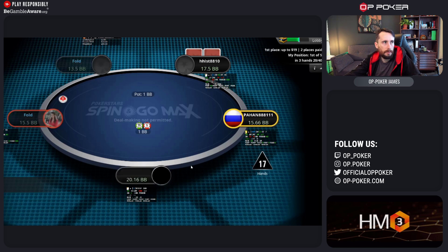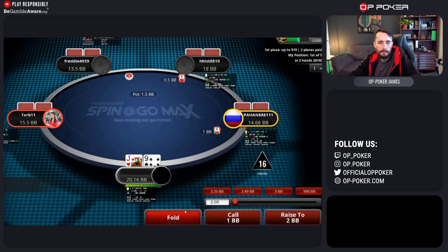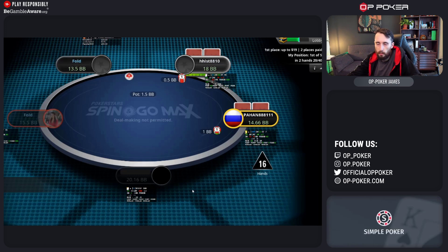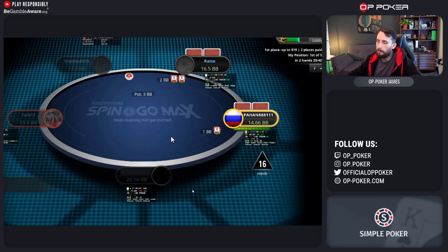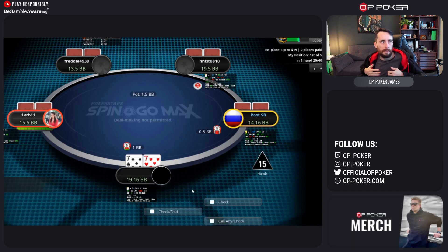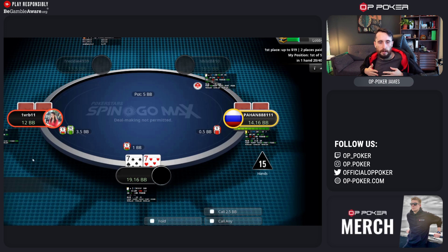Micro stakes and low stakes is all about avoiding spots where you make big mistakes. All of the people who move up and get out of those games generally have a fair, solid strategy and focus on what's important.